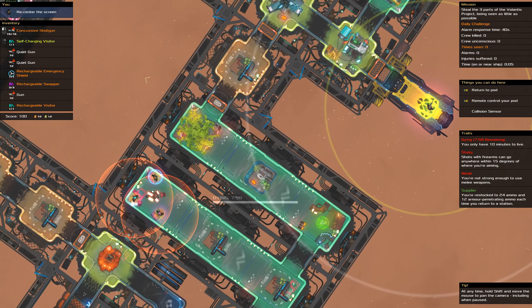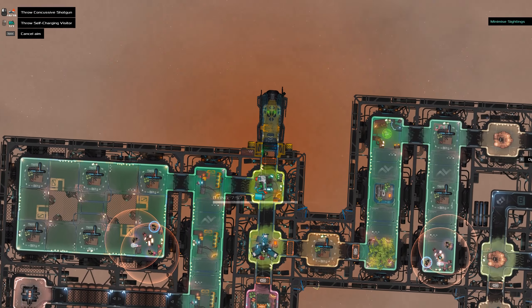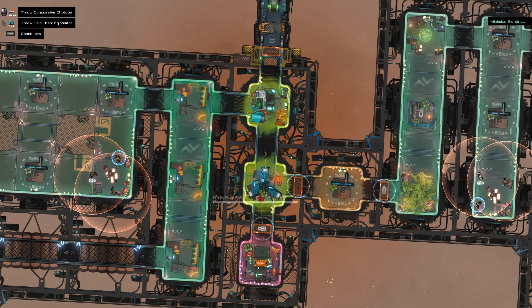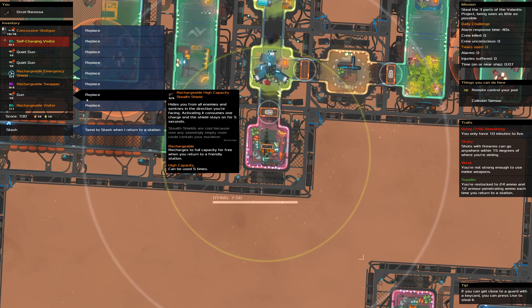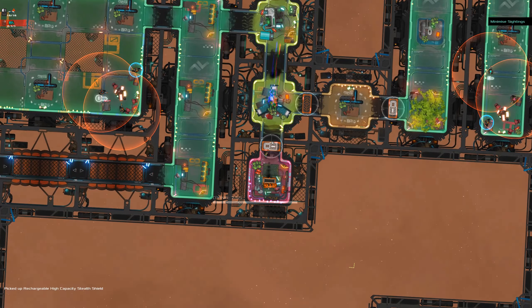In the meantime hopefully someone from there will patrol. Let's do that to start with. You are going to be patrolling up to there, I bet. So I have a visitor here. Open it up — a stealth shield. Perfect. Literally the perfect item for this problem.